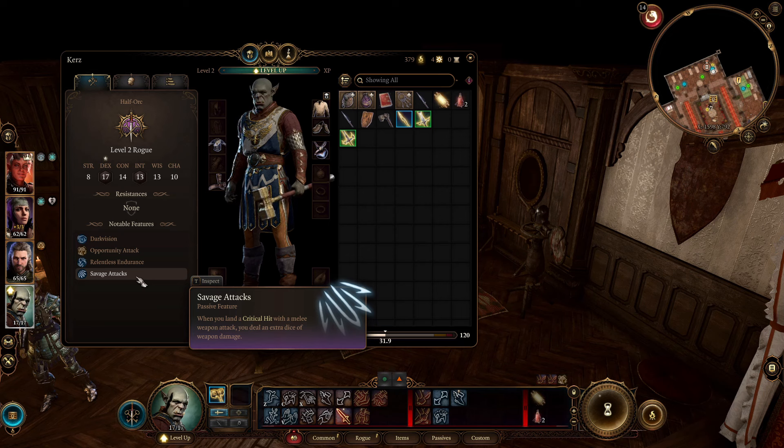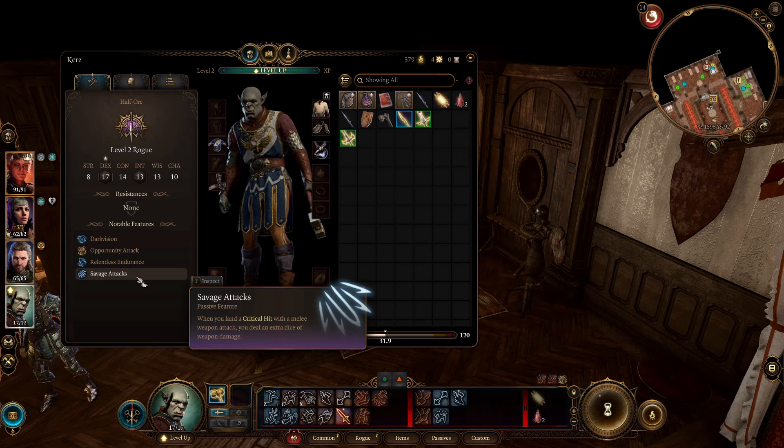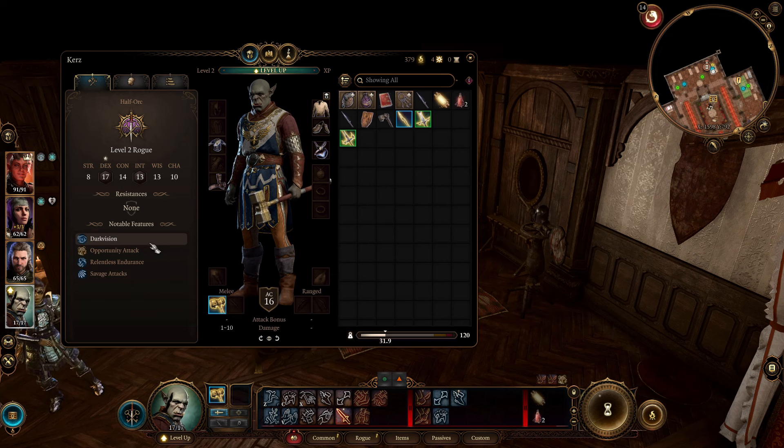Normally, when you attack an enemy you roll a d20 for the attack hit, and if you roll a 20 you score a crit — so you have a 5% chance. But there are going to be many skills and items that will increase your chance of making a critical hit.